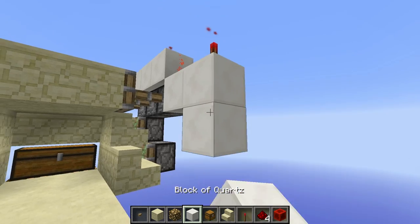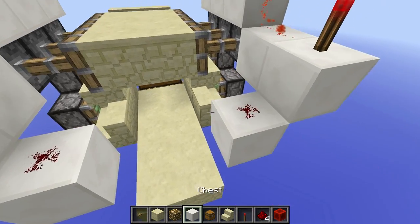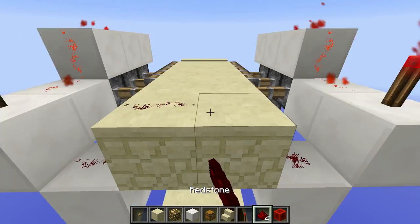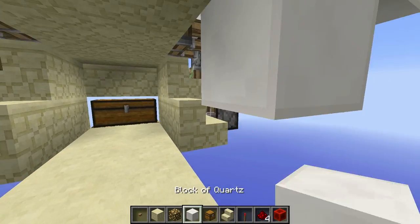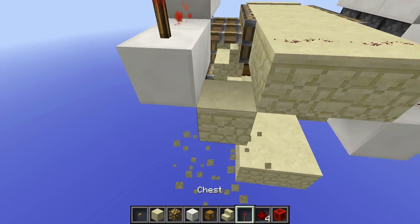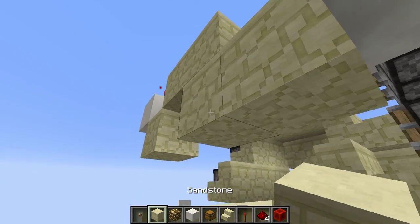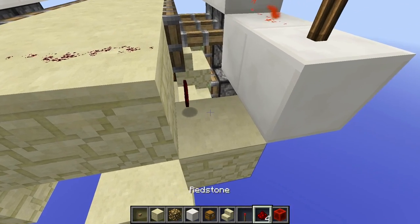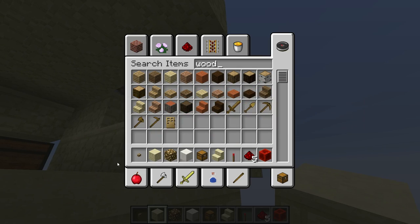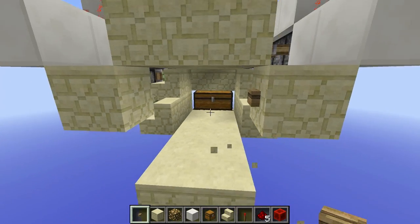Now that we have that, we want to come down one like that on each side and place redstone dust. Now you're going to want to extend your roof out and connect it right over. You might want to change these side ones — it depends on how your room is — for your building walls if it matches your walls, because you don't want it to look a little weird. But then you want to go like this: grab a wooden button and place it right there, just like that.